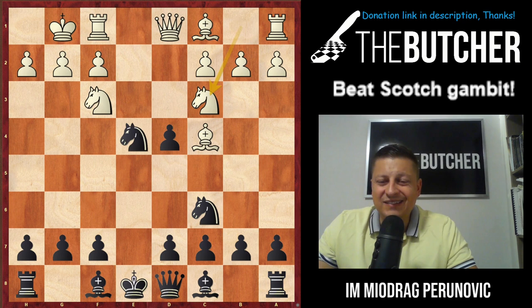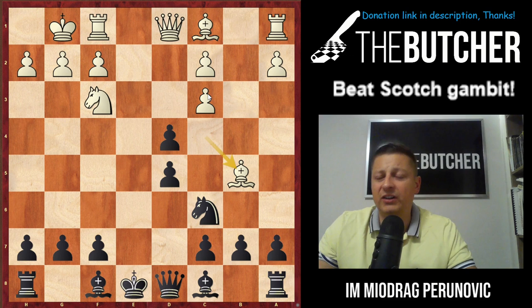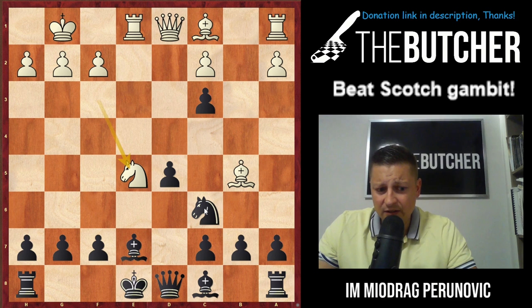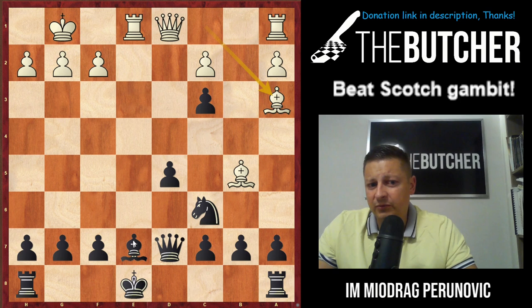For those who will say 'engine says dxc3' — don't think like that. dxc3 is objectively the best according to the engine but you're not an engine; you won't find all those crazy defensive moves. Play human chess: Nxc3. You're up two pawns. The crucial thing to remember — don't ever take on c3. Taking on c3 leads to immediate disaster: they give check, then after Be7 they go Ne5, and when you play Bd7 they go Ne7, Qd7, Ba3 and you're completely lost.